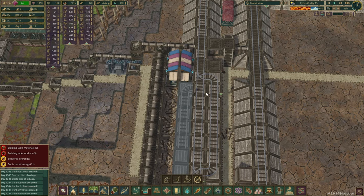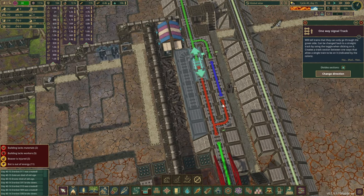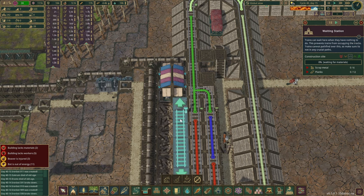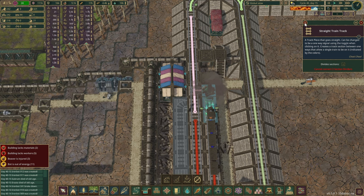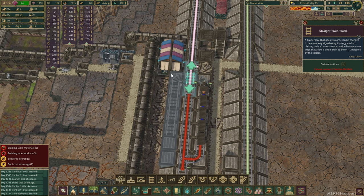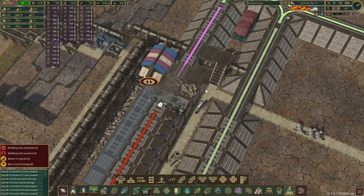We're going to have to divide this up probably because we don't want them turning back here and then driving into another station — that is not a great idea at all. There was just a train arriving at the station, so we might have to recalculate a few things. Another thing I've noticed: we might not be able to construct the middle piece here. So why don't we do this one first? Yeah, that one's going to have to go as well, and I think that should be fine now.